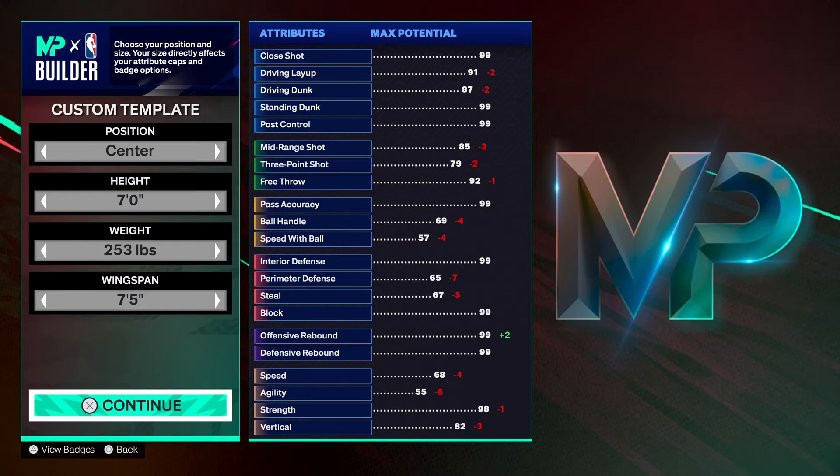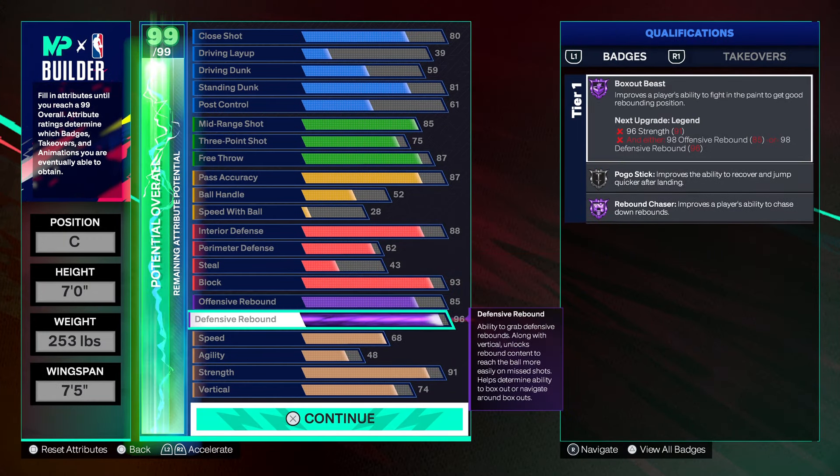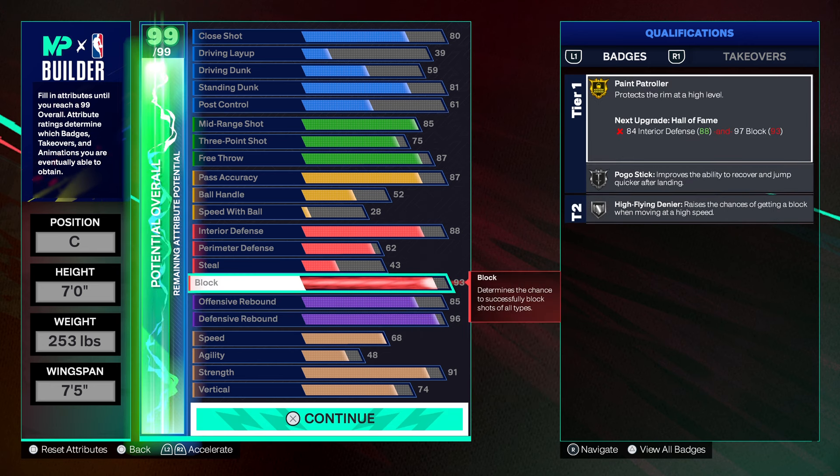You can max out at 99 defensive rebound — we're starting off with 96, which gives you Hall of Fame Rebound Chaser. With your first five cat breakers, take three and add them onto defensive rebound; that'll get you Legend Rebound Chaser. With your second set of five cat breakers, add four points onto your block and that's going to give you Hall of Fame Pay Patroller. So you'll have Hall of Fame Pay Patroller and Legend Rebound Chaser — that's pressure.